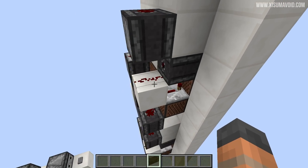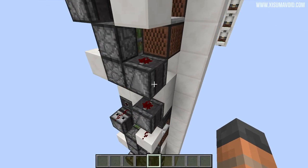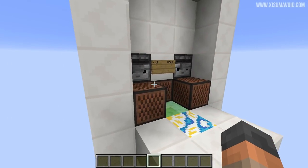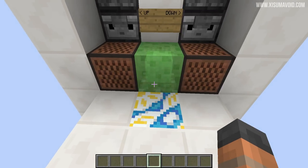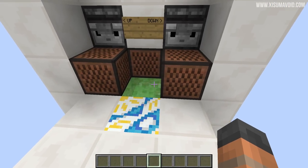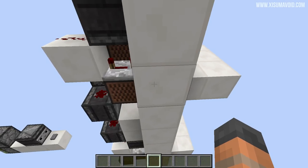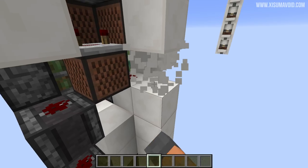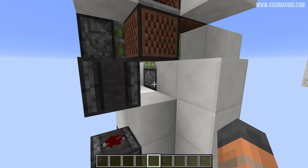On the other side, that signal is actually going to go upwards through two observers to the one on the floor above. The other thing that happens when you press this is that the block at the bottom gets pushed up to send you on your way. That actually activates twice, which it doesn't need to, but it's not really a problem. You can see over here that there is a repeater passing the signal downwards to power that sticky piston at the bottom.